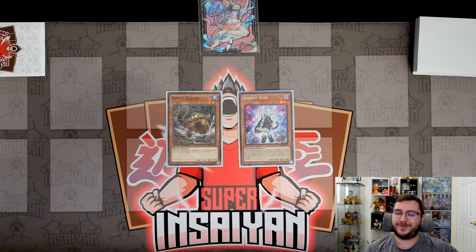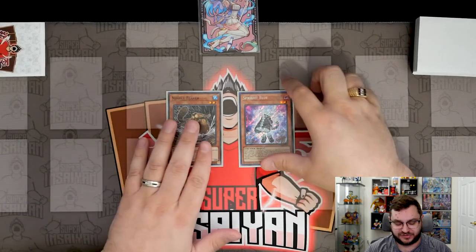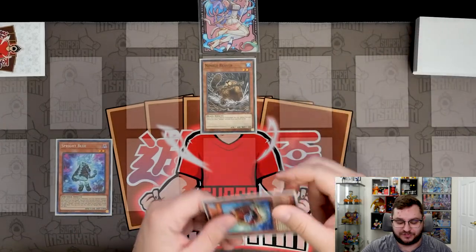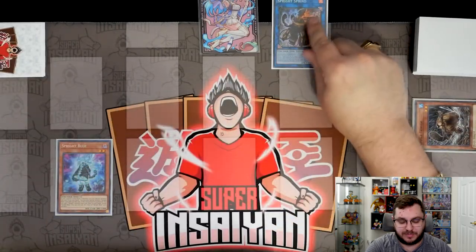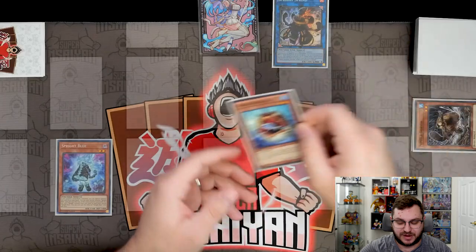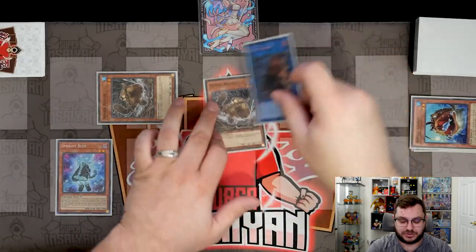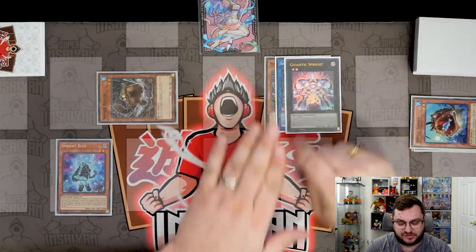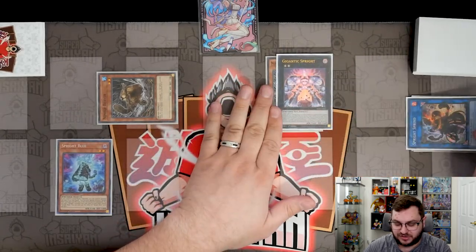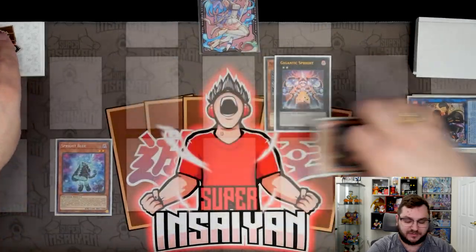Combo four is another Ibly lock, but with some extra flair. It's a two-card combo: Nimble Beaver and Sprite Blue. Normal summon Nimble Beaver, use its effect to summon Nimble Angler, link both into Sprint. Sprint sends Nimble Angler from deck to graveyard, summoning two more Nimble Beavers. We take Sprint and a Beaver — again placed in a zone Elf doesn't point to — make Gigantic Sprite and detach specifically the Sprint to summon Ibly.